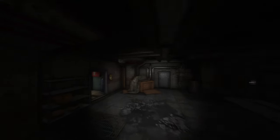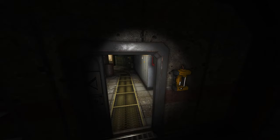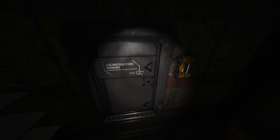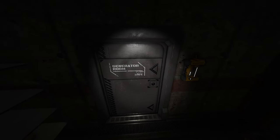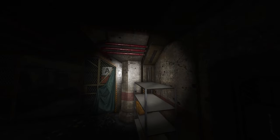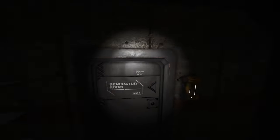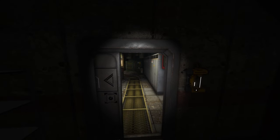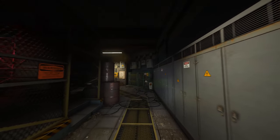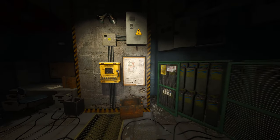Now this is where you need to pay attention — always go left. Here is your first generator room. This door will be closed and if you don't have a key card you'll have to hack this door as well. So that's the main door, second or third door without a key card. Check everything on the way down — you might find a key card there.